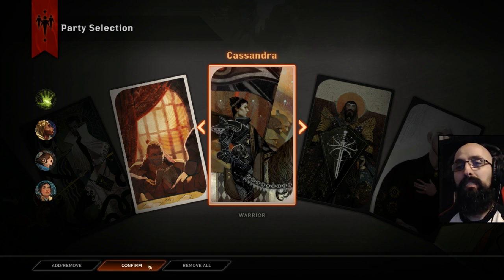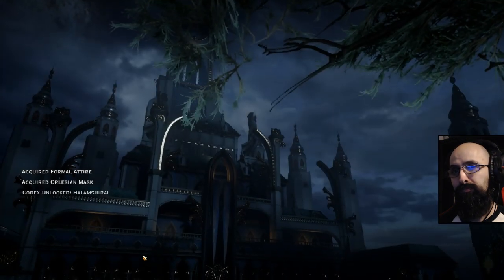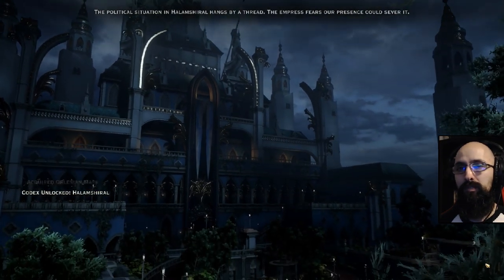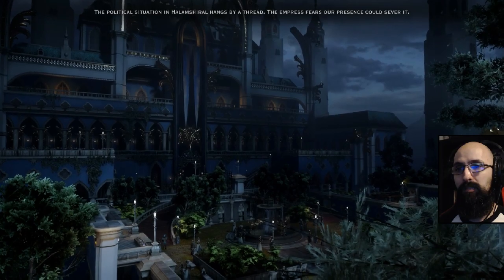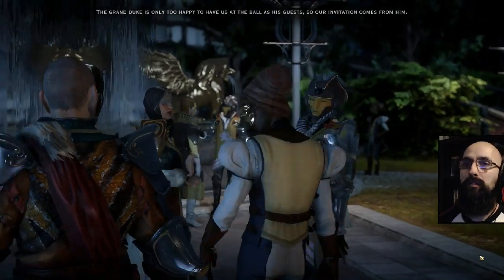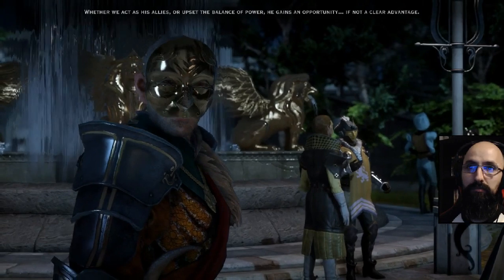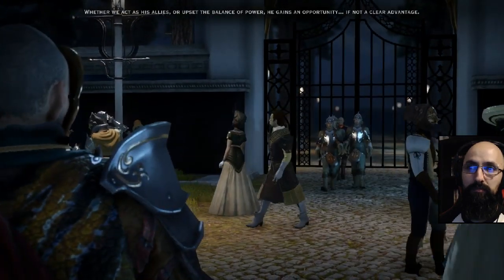Instead of Cole — yes. Almost everyone except Vivienne... I looked in the comments to see if someone suggested something, I did a filter search, couldn't find anything. The only one that makes sense to me is Vivienne. The political situation in Halamshiral hangs by a thread. The Empress fears our presence could sever it. The Grand Duke is only too happy to have us at the ball as his guests.